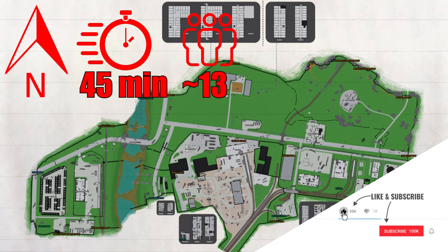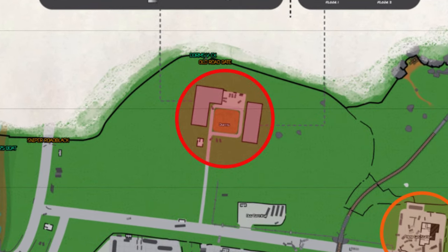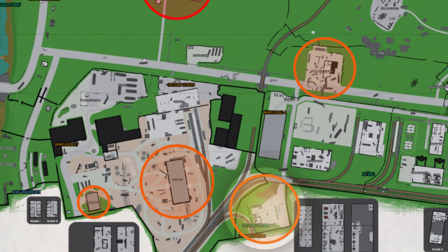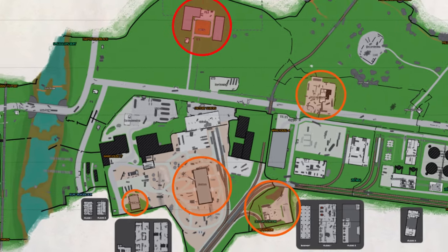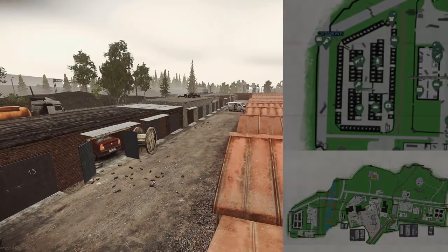Customs — it's a 45-minute raid timer and there's up to 13 players on this map. In terms of PvP, dorms in particular is a high-level PvP massive hot zone. After dorms, the new gas station, the old gas station, and the fortress are the main hot zones. You've got crack house as well. I'm going to call out the locations you need to know. I'll start on the west.